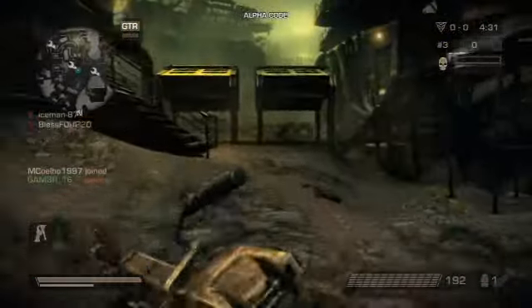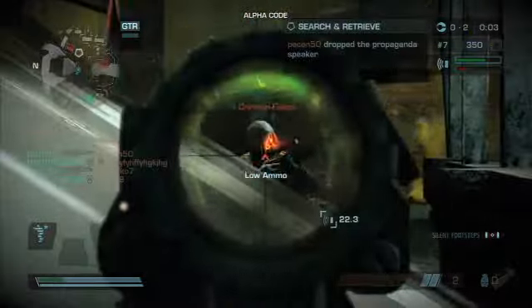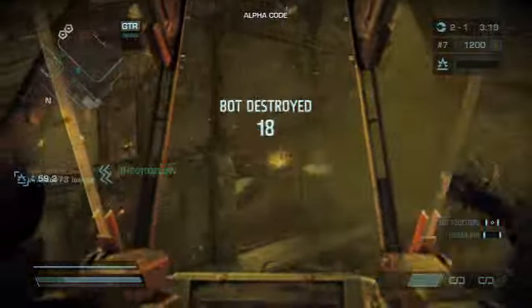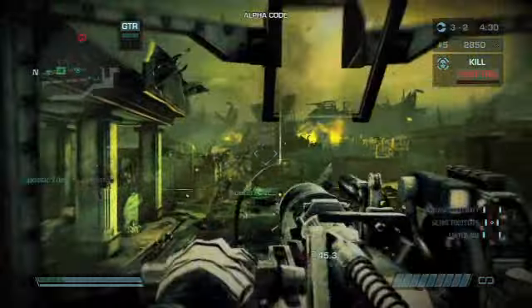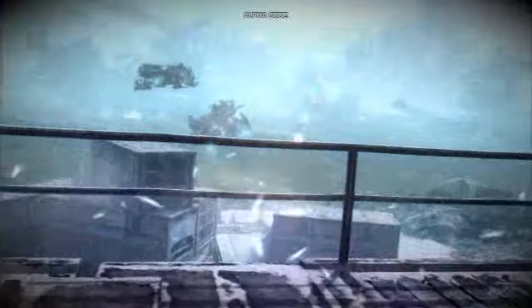The Killzone 3 beta is up and running, allowing a select group of players to get an early run at the online multiplayer game. New game modes, tweaked controls and classes, and nasty looking melee kills provide a good idea of what the online experience will be like. While Killzone still maintains a distinct feel that sets it apart from other shooters, players will notice that controls simply feel a bit smoother and responsive. And while this version of the game is marked as alpha build, the overall look of the game is already solid, with the frozen dam stage in particular making use of some impressive environmental effects.